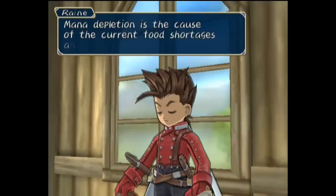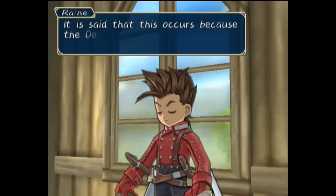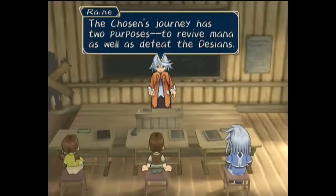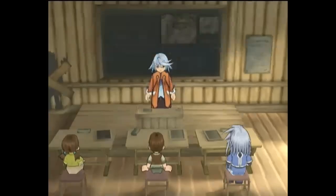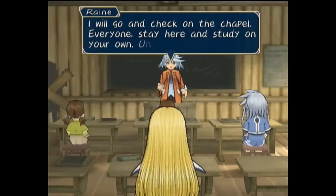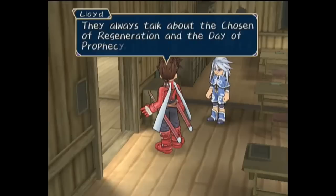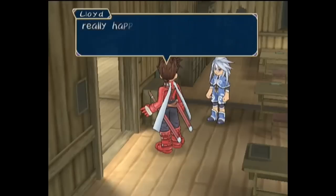Colette recites her mission of world regeneration, which is a journey to seal away the Desians, during which special shrines of the goddess must be visited and their trials completed in order to restore mana for the world. Mana depletion is the cause of food shortages and droughts afflicting the world, and Desians are said to consume mass amounts of mana themselves. So this journey solves both problems by getting rid of the Desians and restoring mana. Their lesson plan is interrupted as a flash of light signals the oracle has arrived, and Lloyd cannot help but wonder what really happens to Colette once she sees the oracle, as it's a detail curiously glossed over.